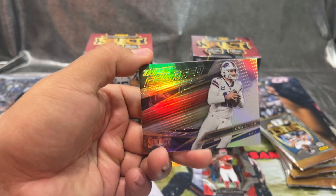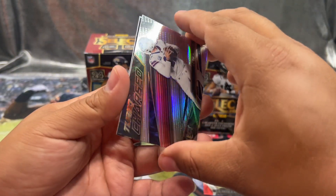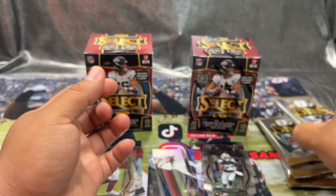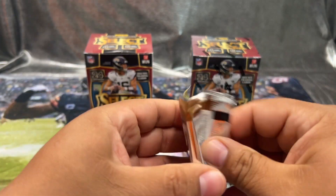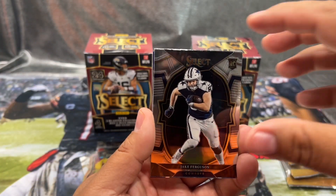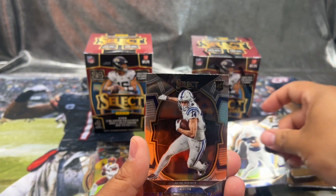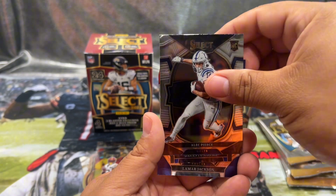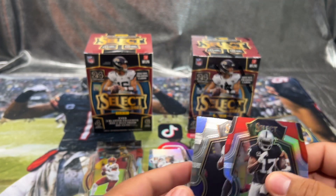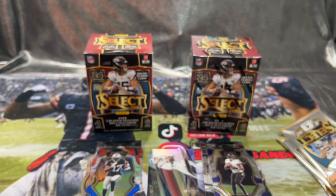We got a Turbocharged Josh Allen and a CeeDee Lamb — not bad. Then Jake Ferguson, Nelson Agholor, and Davante Adams on the die cut, and another Lamar Jackson. Nice, let's keep it going.